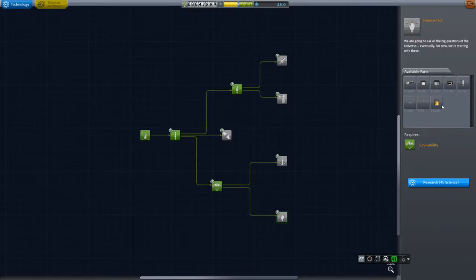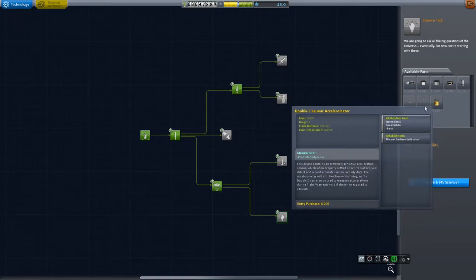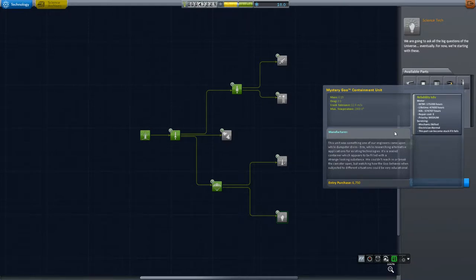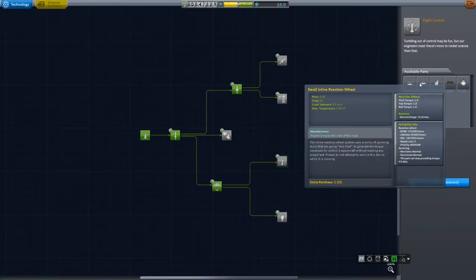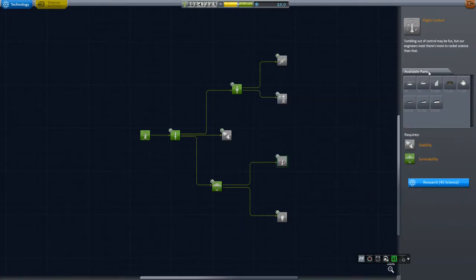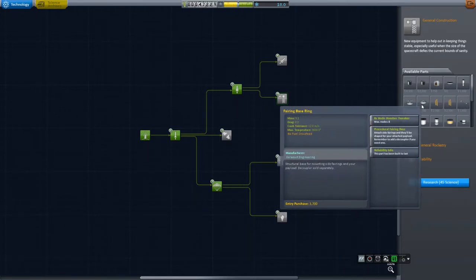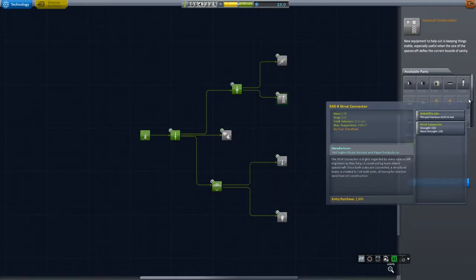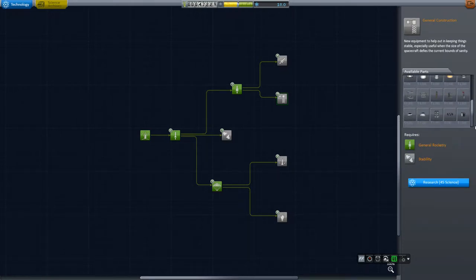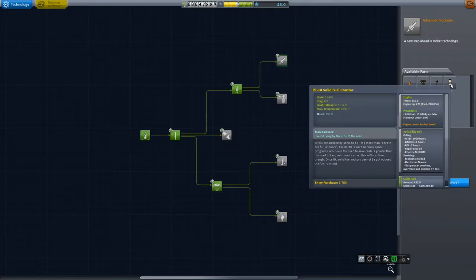Stability — now that's going to be our first real probe core that can actually maneuver and has the whole thing. It's also got some more science pieces. This is more space plane parts. Oh, an actual in-line reaction wheel and the fairings — the fairing base, but not the parts of the fairing. I wonder why those are in both places — oh, that's the 1.25, and these must be the 0.625s. A bunch of nice other parts.